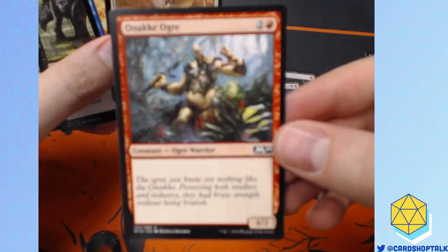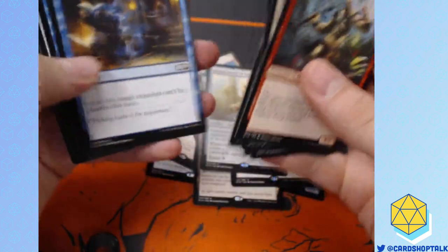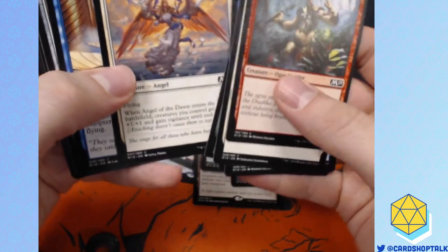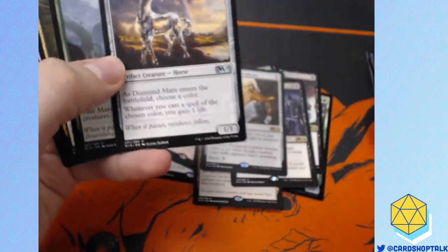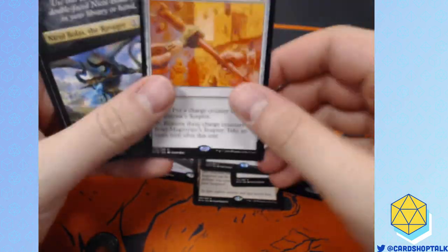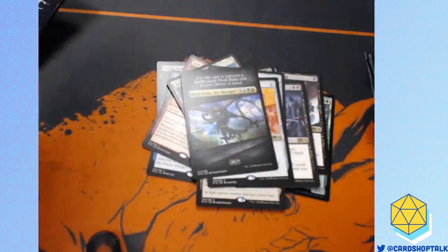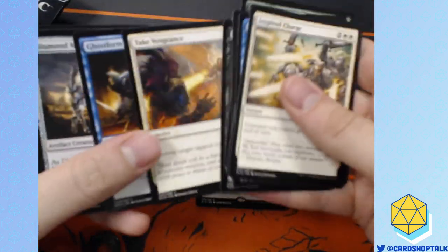There's another Onakke Ogre, but it's an Ogre Spirit — he's legendary out of a core set. Liliana's Mastery was way better than that card. Two Diamond Mares. Liliana's Mastery was actually playable. That card will be good for you sometimes in Limited, and then sometimes it'll be useless — it'll be awful.